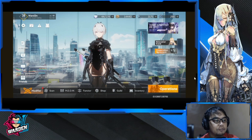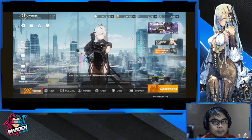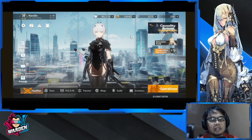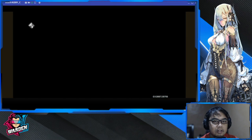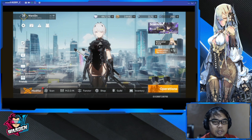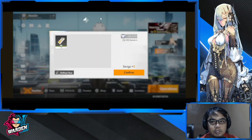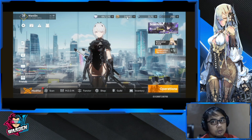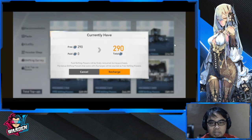First and foremost, if you can see here, the UI is actually very simple. It's not really that clean but it's very functional. You have settings here, your daily sign-in, missions, mail, chat, and friends. Up above you have your energy, your credits or gold, and your summon currency — this one is called Shifted Star. The other one is your premium currency, which is called Shifting Flowers.